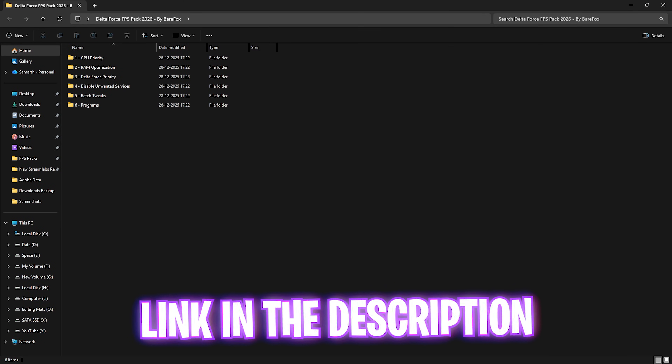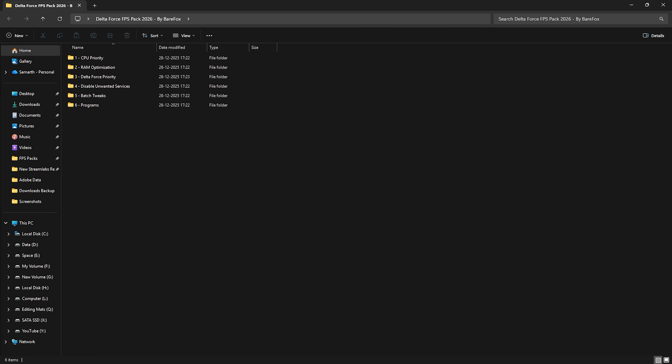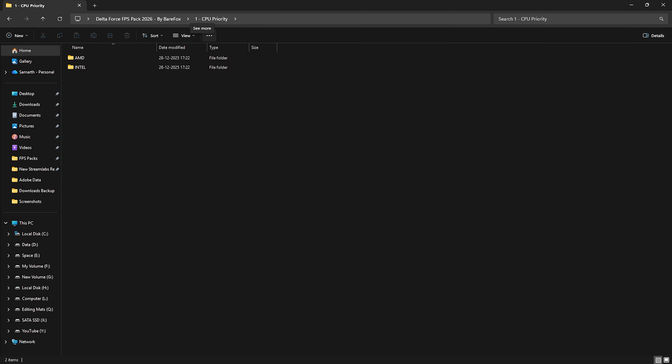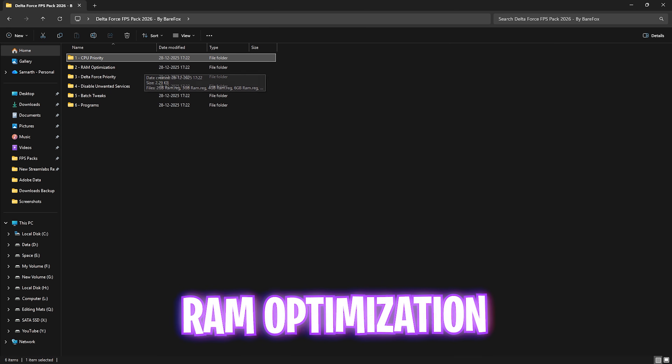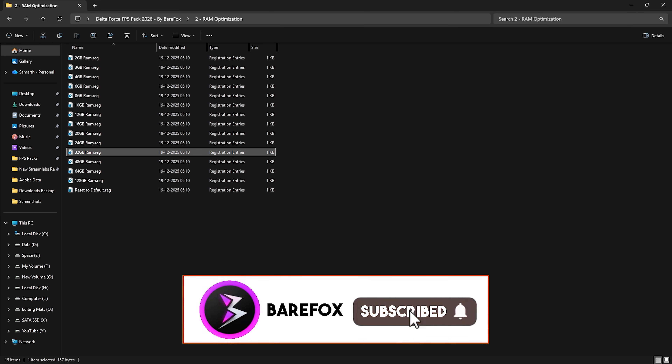The next step is the Delta Force FPS Pack — I'll leave a link in the description below, optimized for Season 7. It contains six folders. The first is CPU Priority, with AMD and Intel options to set the correct DWord value for your processor. The second is RAM Optimization — I have 32 GB RAM so I apply the matching registry, and there are presets available for different RAM sizes.